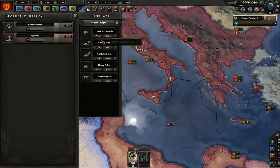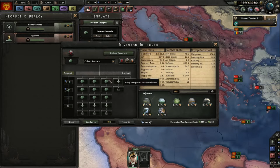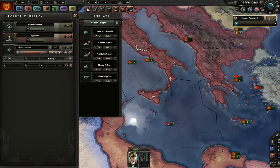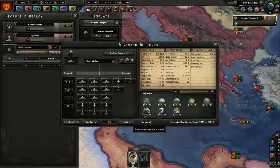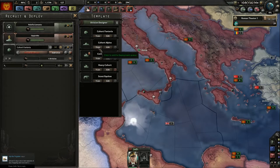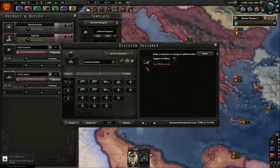They changed the names of the divisions. The infantry division looks already pretty good — let's train them. The Alpine cohort also looks good already, with nothing extra needed to add.